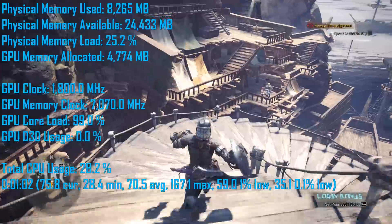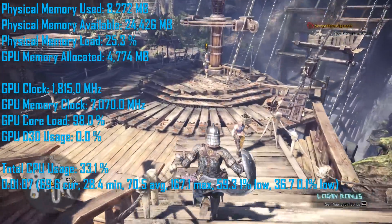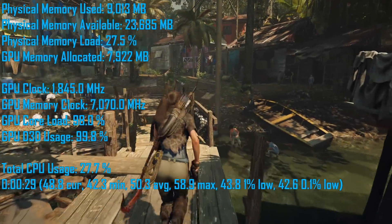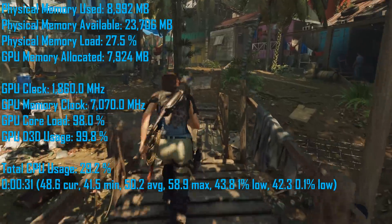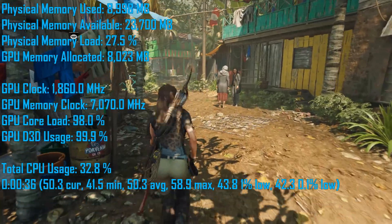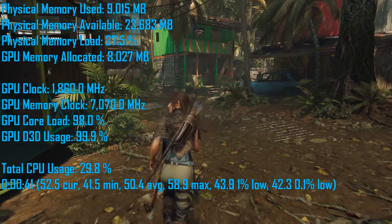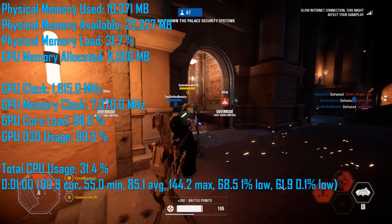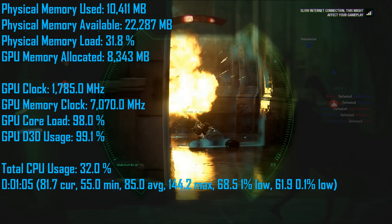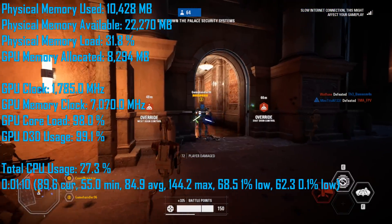Monster Hunter World should work just fine with 8GB of RAM — allocation peaked at 8.3GB and VRAM usage was under 5GB. Shadow of the Tomb Raider, one of the best-looking games released this year, used around 9GB of system memory, with VRAM consistently just over 8GB. Star Wars Battlefront 2 is memory-intensive, consistently seeing RAM allocation above 10GB — generally around 10.5GB — and VRAM usage at around 8.3GB.